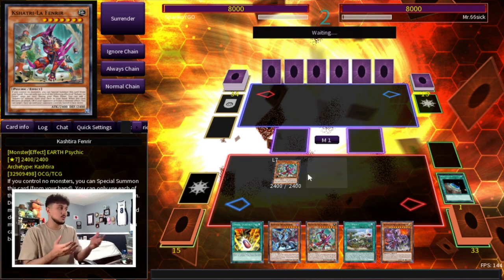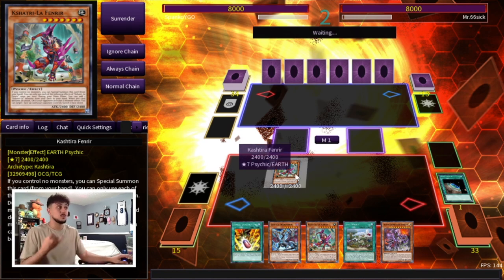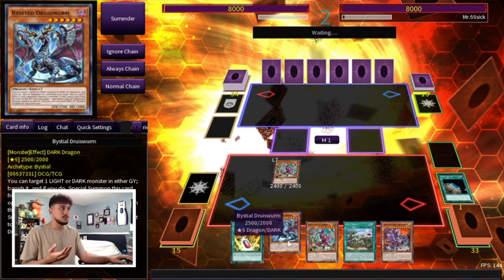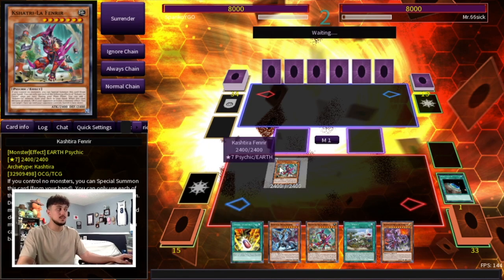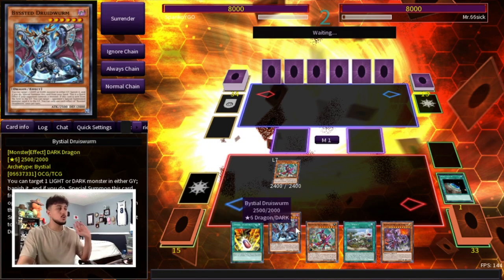Don't stress if you're forced to go first — this deck can still play. We have Double Evolution Pill which will be live because we have Fenrir, plus Druidwurm as another potential target. Two pretty decent big bodies on the board depending on what our opponent does, and then we have a follow-up. You want to go second but you can still play going first. The opponent is taking a long time so let's just get into the next game.